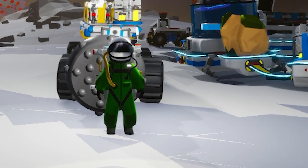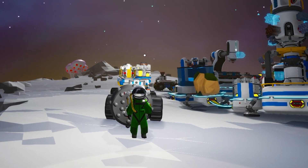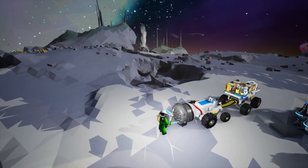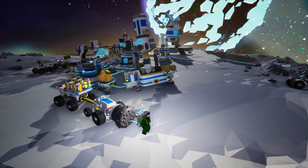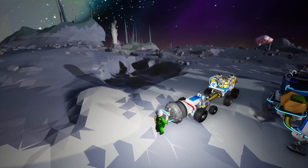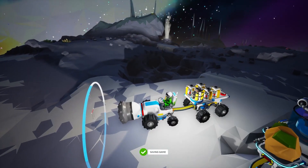Hello everybody, welcome back. This is Astroneer, and we're back here on the moon. We're going to go ahead and drill to the core so we can activate it. I built a drill and added it to our tractor. I got our packagers so we can pack up the tractor, and we'll have four packagers — one for the tractor, trailer, storage, and the drill.